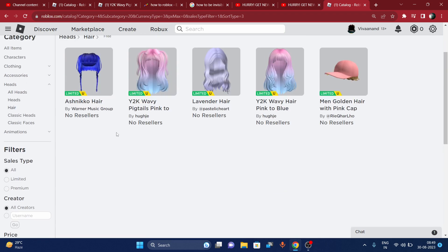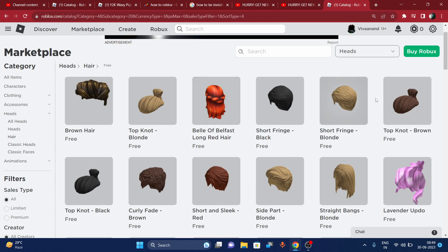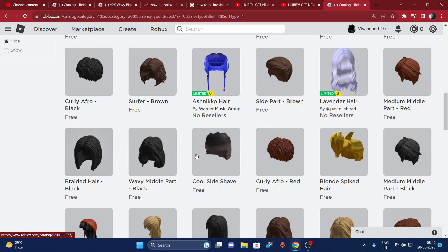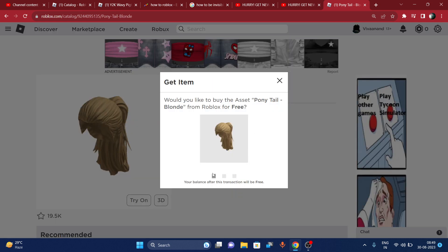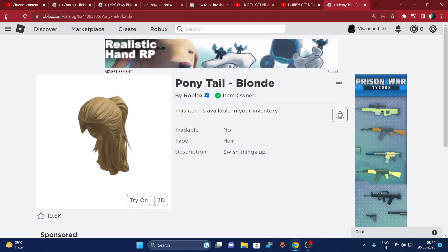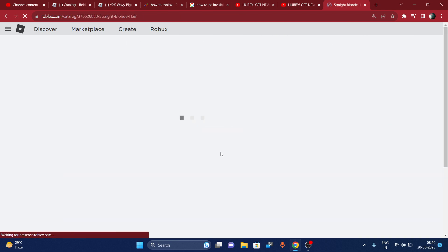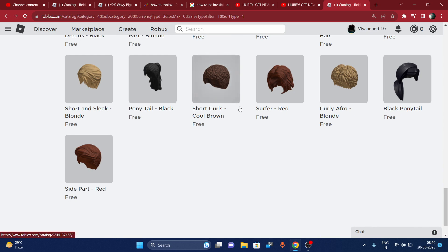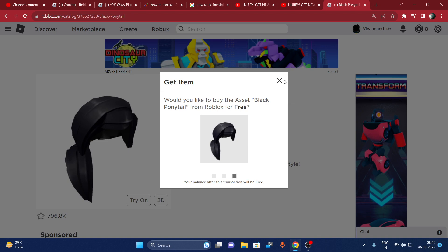That makes the price zero. We need to find all three hairs — just get all three before they go off sale. You can get hairs like this; click 'Buy' to get them. You can go back and look for any of the three hairs. These hairs are also available — all hairs are free, you just need to get them before they go off sale. Those are all three hairs you need to get.